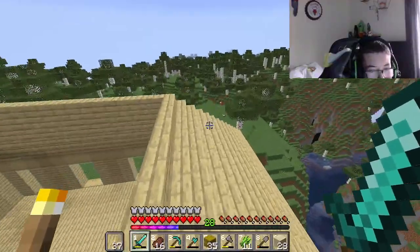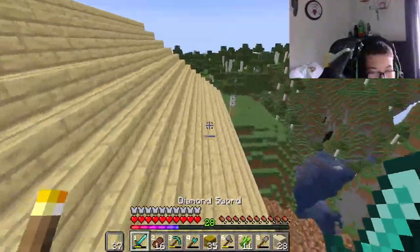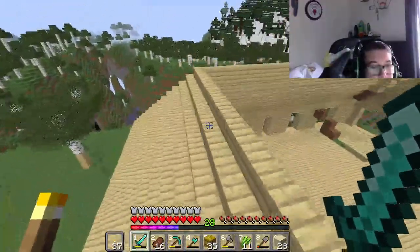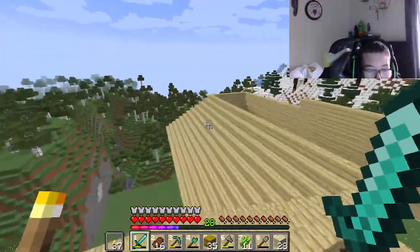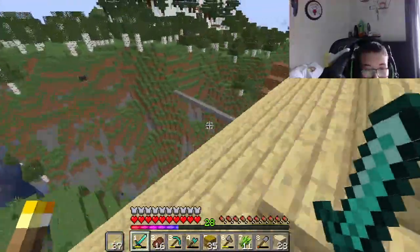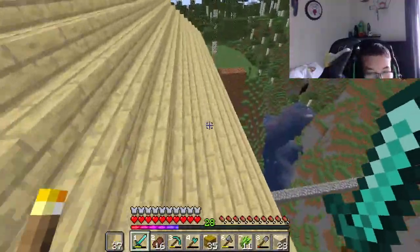I'm going to fill the rest in with slabs so it doesn't go too high. In this episode I'm going to finish that, start building the sugarcane farm which I'll need for the enchantment table, complete the interior of the mansion, and then go to the nether to get materials needed to turn zombie villagers into villagers to start trading, enchanting my armor, and getting some levels.